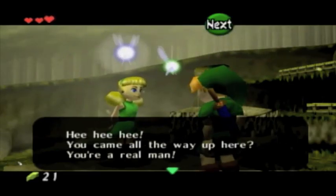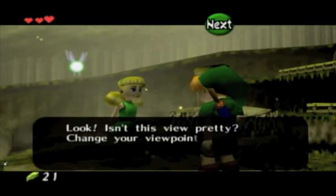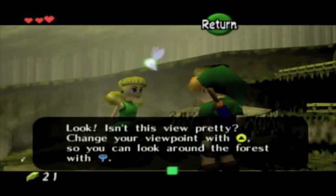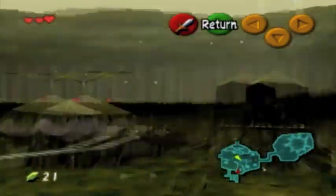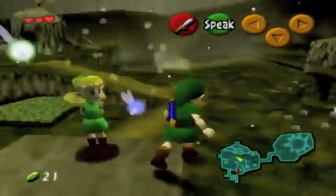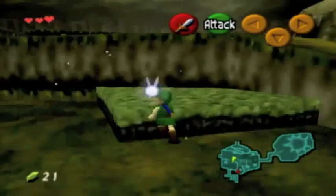You came all the way up here? You're a real man. Well, that's not what Mido said. Look, isn't this view pretty? Change your viewpoint with up on the C-stick so you can look around the forest with the analog stick. Alright, let's try it. Look at that. Whoa. Hi. Too happy. No kidding — that's just too happy.